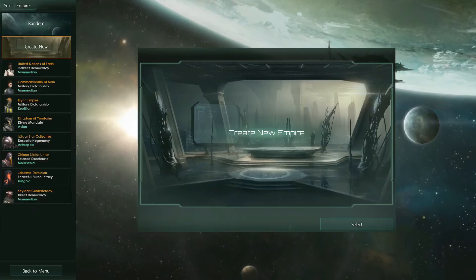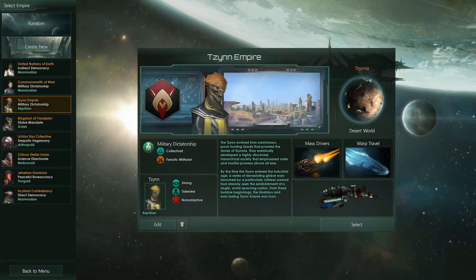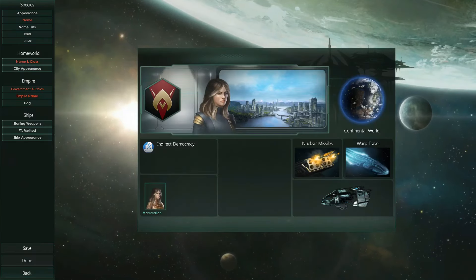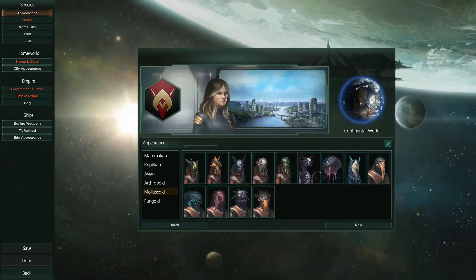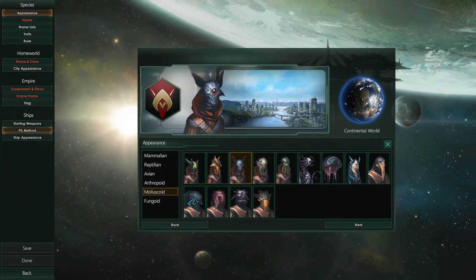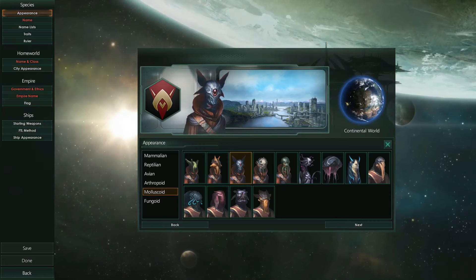The game gives you the opportunity to play as one of the existing races, one of the existing species, but what makes Stellaris more fun is the fact that you can create your own empire. You can choose everything about your empire - from their appearance, how they will look, to their names, their city appearances, and their ships. So let's go and create our new empire and see what we can do.